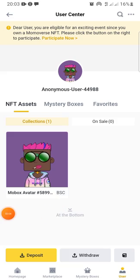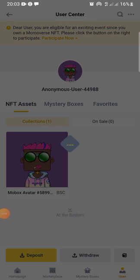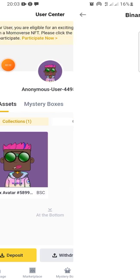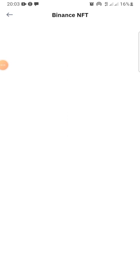You click on the User icon at the bottom right corner. After clicking on User, this page will load. You'll see the information here — it says you are eligible for an existing event since you own a MOBOX NFT. Please click the button on the right to participate. You click on 'Participate Now'.